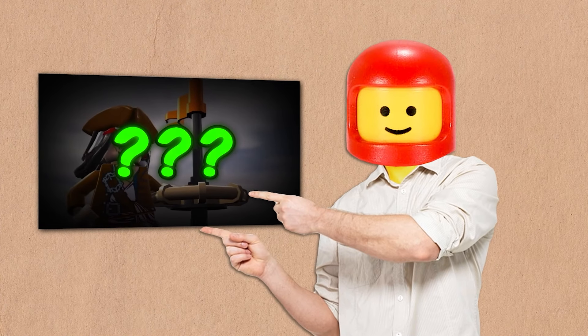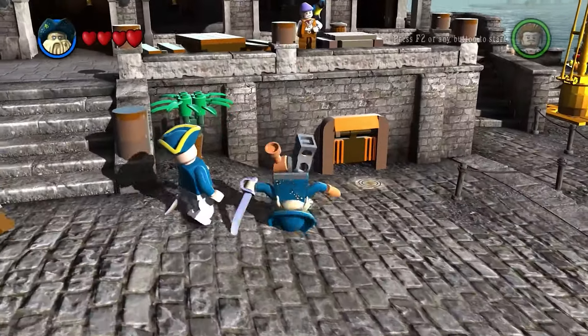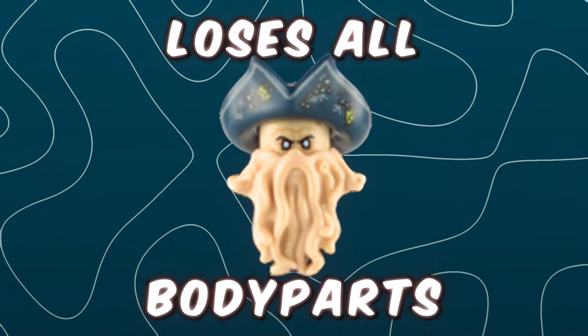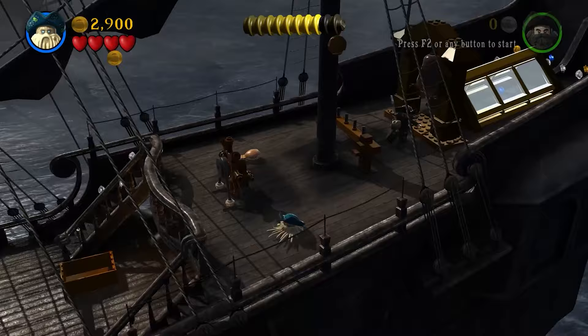To kick things off, I want to show you something you might have missed in the LEGO Pirates of the Caribbean game. If you play as Davy Jones and jump off of something a little high up, he'll flail around a little bit and roll when he hits the ground. But when you jump off of something really high, Davy Jones actually loses all of his body parts, leaving only his head and the captain's hat.